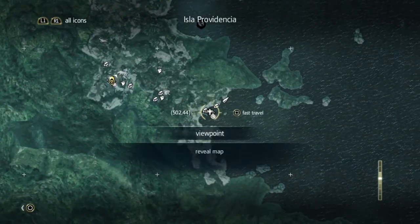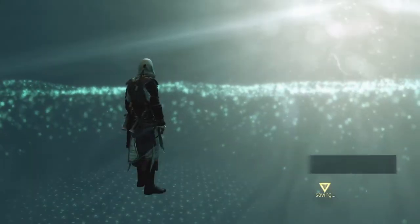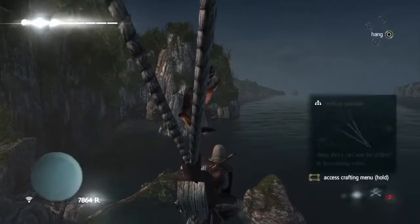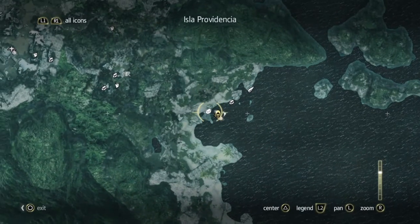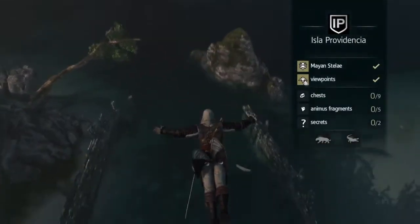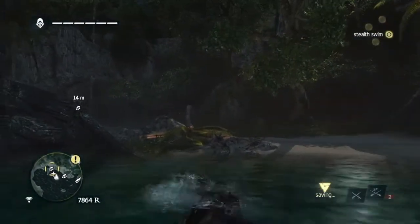The first two we're going to go to are right near where we started the Marooned mission, right near that, off that very first viewpoint that we use. The first one you'll find is just underneath the viewpoint — if you dive off into the water and then swim back to shore, you'll find it just behind a boat.